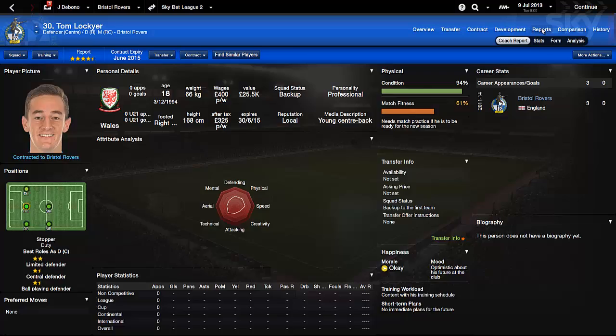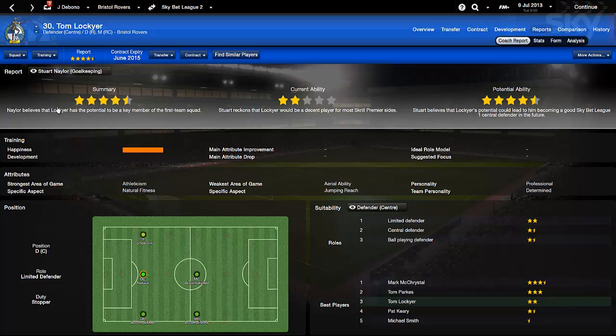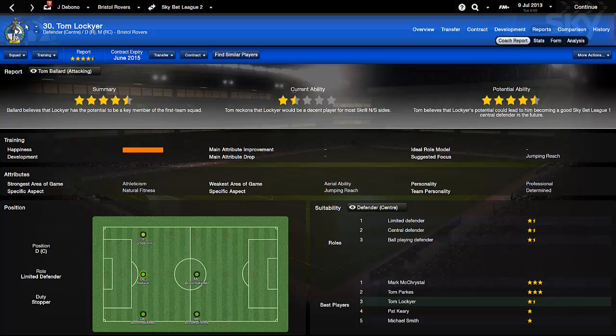Going back to Darrell Clark - his judging ability is nine and potential eleven. That's not great - it's like half. So you might want to check your other staff: Stuart Naylor's judging is eleven and eleven, Alan Walsh is eight and eight - really average. Marcus Stewart is seven and seven - he's worse. Tom Ballard is similar. So I'll just leave it on Clark; he's the best for judging as you saw.